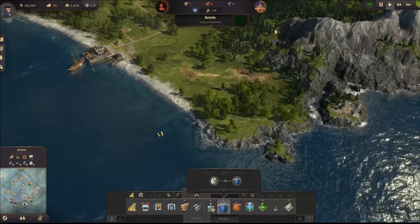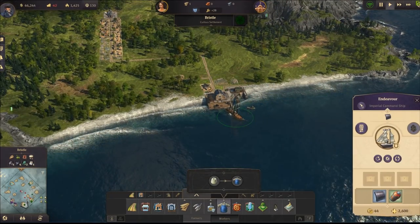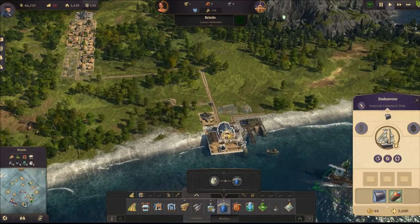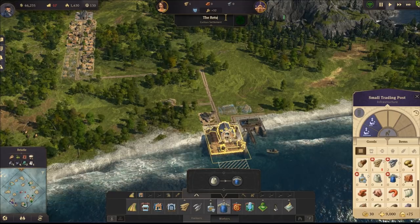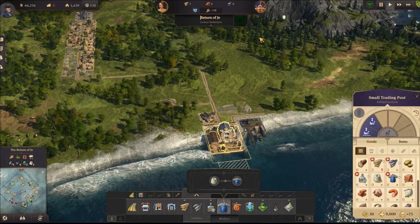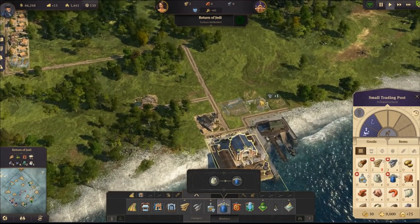So here we're going to have ten buildings and we're going to need even more wood. I can support this by getting some wood from our main base. Right now the newspaper headline reads: 'Empire Strikes - The Return of Jedi.' So maybe just 'Return of Jedi' - that's enough, close enough I think.